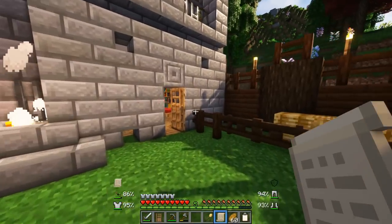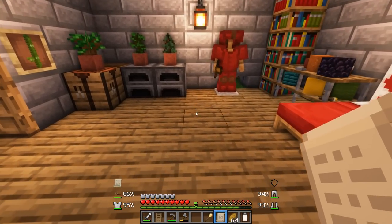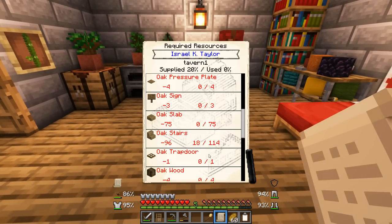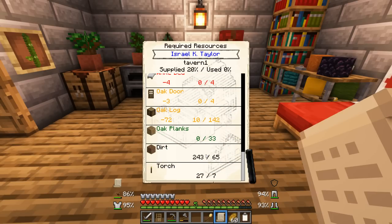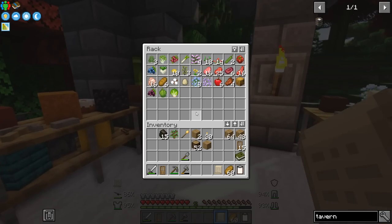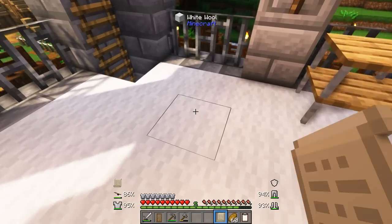So step two of any building is to gather the resources that our builder needs. And oh my god - andesite. Oh, this could be bad. Well, let's get the rest first. Oak planks, oak log, oak door, and vertical oak. Now I believe I saw white bed in that mix, so we're going to need some white wool. I definitely got some wool earlier. Where did I put the white wool? It's in the barrel outside. Right click. Tavern.